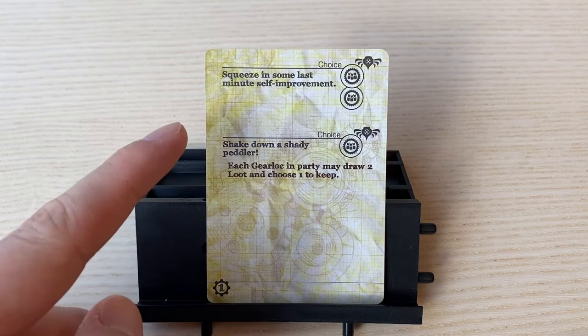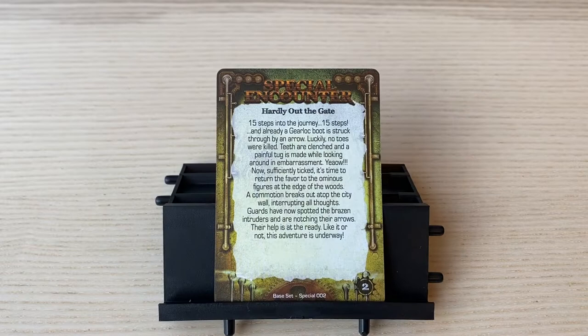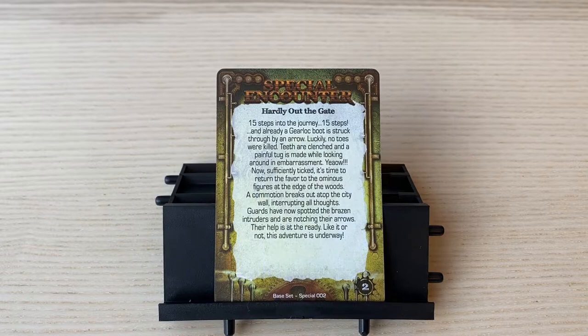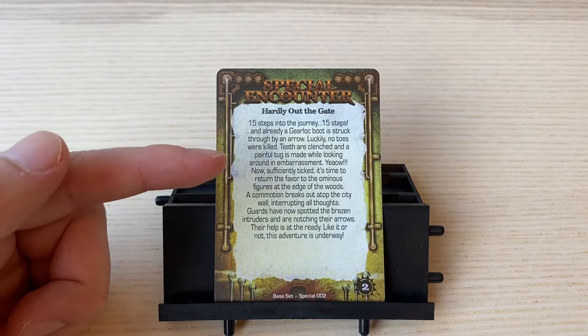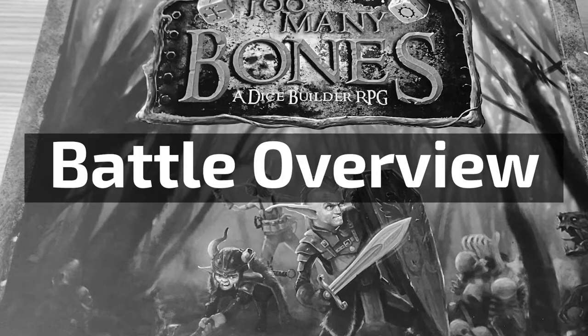Battle encounters are different. They are indicated with a different far-right symbol. If you choose a battle encounter, you have to engage in a fight. For example, let's assume you're on day two and you drew the special encounter card 'Hardly Out the Gate.' You read the front text for context, flip over the encounter card, and realize that you have two battle encounter options. Both are battle encounters; therefore, you must engage in a battle this encounter.